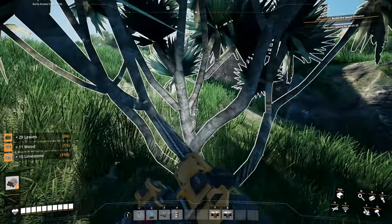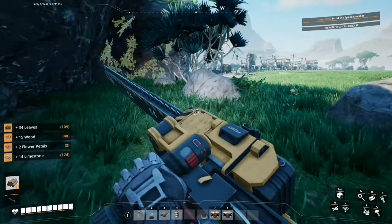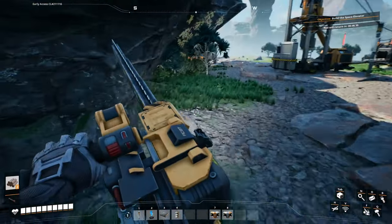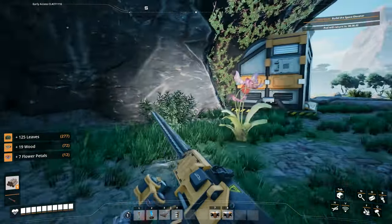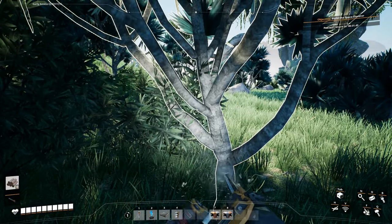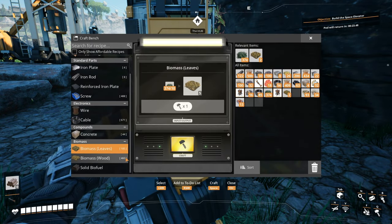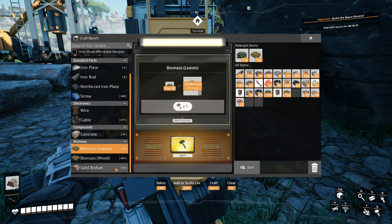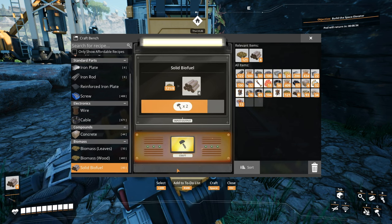There we go — also getting the limestone as well if it's around the thing that I'm cutting. Let's clear out this little area first — except we don't have enough fuel anymore. Well actually we do, let's just make some more.